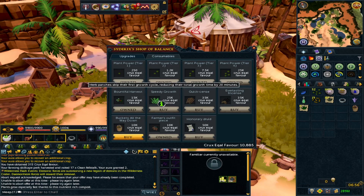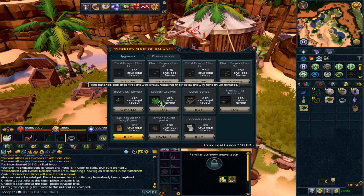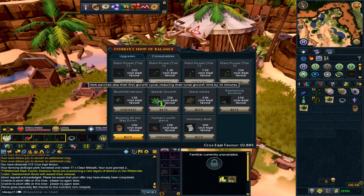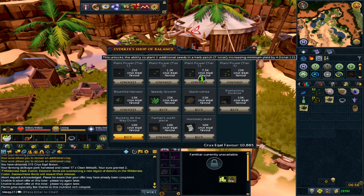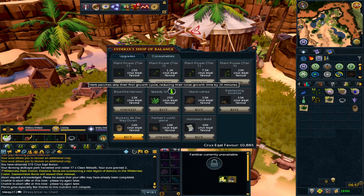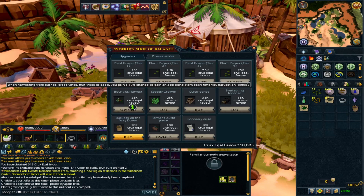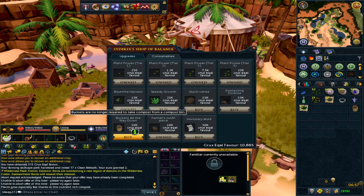Plant Power is definitely the best reward to prioritize. Speedy Growth is quite good because it reduces your herb patch cycle by one tick, meaning herbs grow roughly every hour - if you're hammering herb runs that's a really good benefit. From that herb run I gained about 1.6k Crook's favor. The first three unlocks of Plant Power won't take long at all. After those, unlock Speedy Growth, then you have a choice between Bumper Harvest if you do grapes, Quicksense for incense sticks, or Buckets for compost.